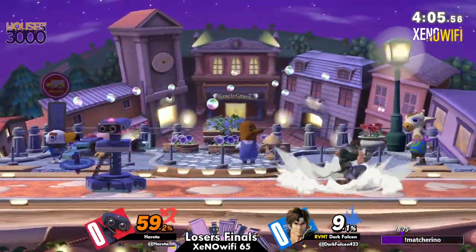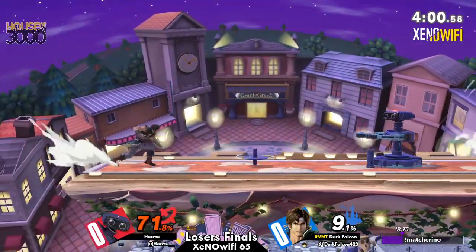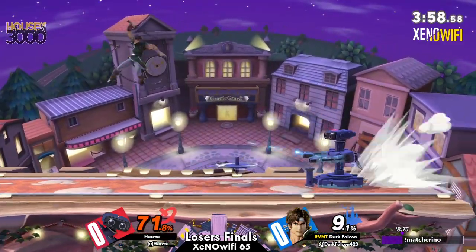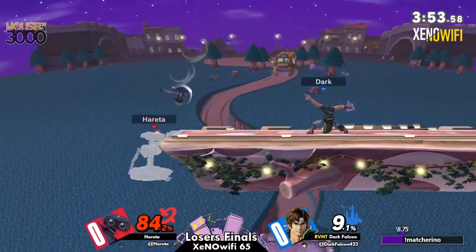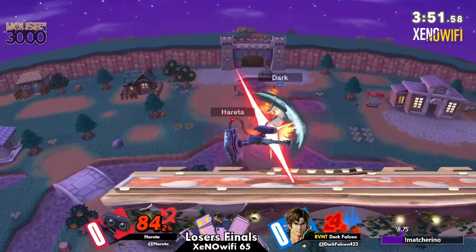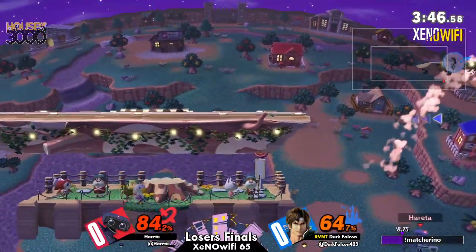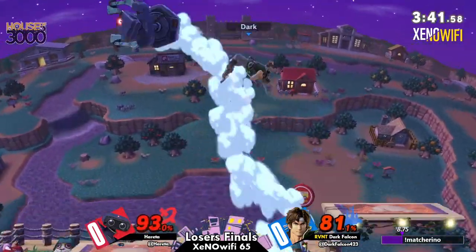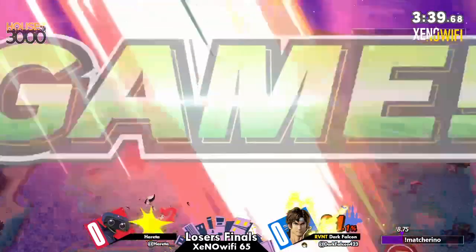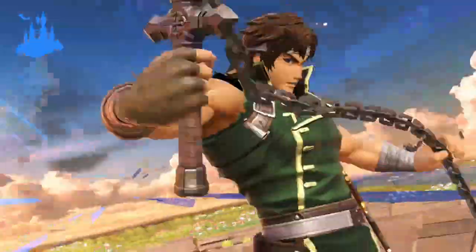I'm going to say that the winner of this match is pretty indicative of how the rest of the set is going to go, because whoever can establish a lead first is going to be forcing the other one into a lot of pressure. Positioning is really important against zoners, especially when you're a character like ROB. Downer to Uppy! And ROB can't avoid that one. It is going to be 1-0 in favor of Dark Falcon.